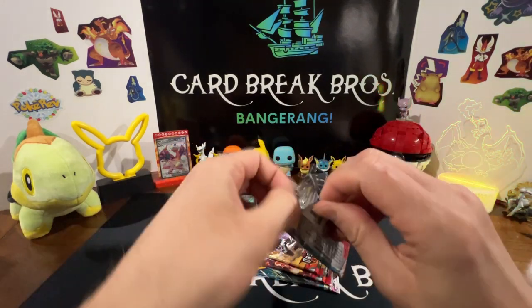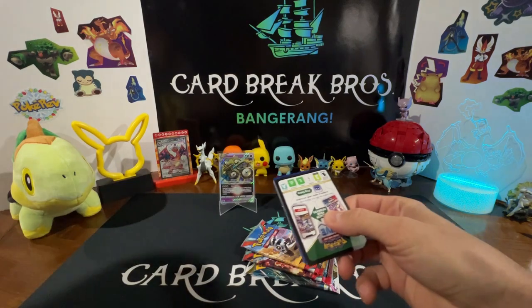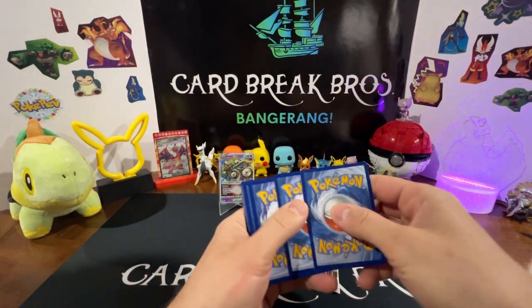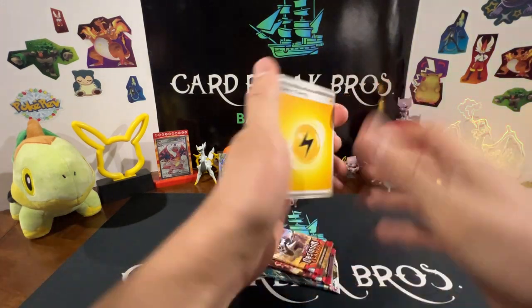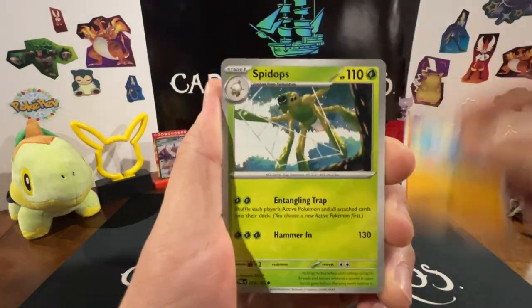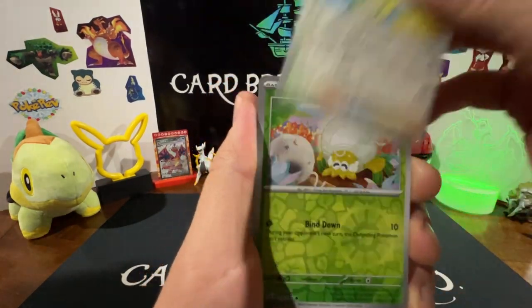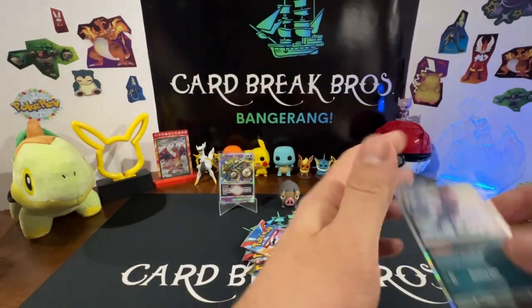Paldean Fates first. Magikarp — one card in the front of this one. Lightning Energy, Wattrel, Tinkatink, Shroodle, Glimmet, Spidops, Crocodile, Pelipper, Reverse Dunsparce, Tarantula Reverse, into a Weavile Holo. Didn't get the Magikarp on that one.